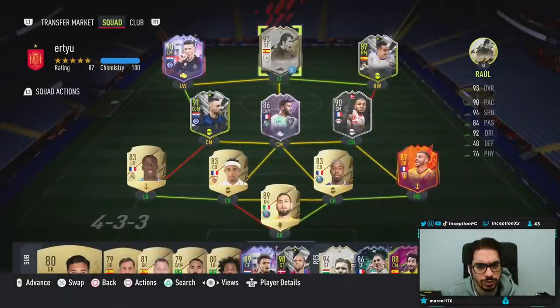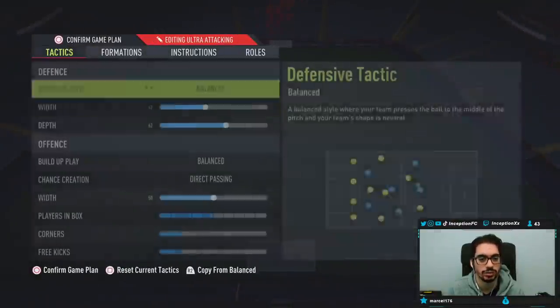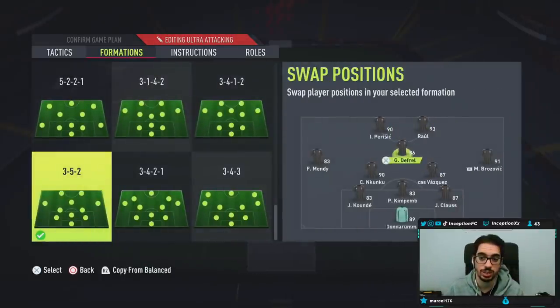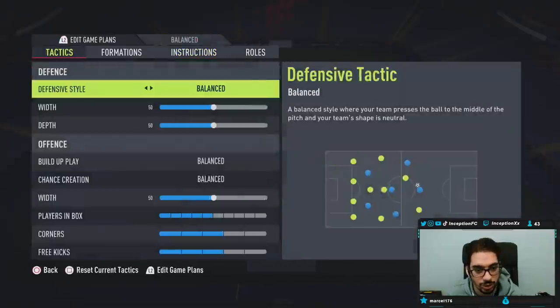I'll get the Hawk chemistry style afterwards. But for now, we're going to be using him in the 3-5-2 tactics, playing as one of the two strikers on the right side, because I want to test out the finesse shots. Instructions will be balanced for Raul. We'll try it out like this, let's go.